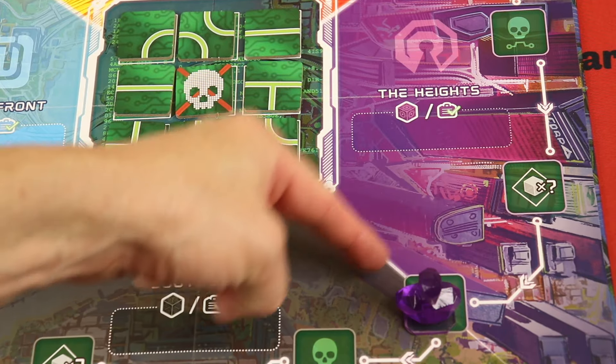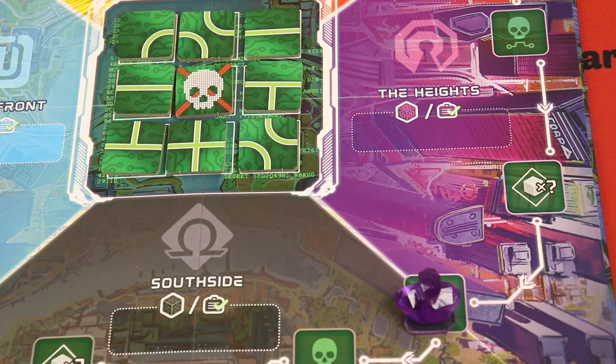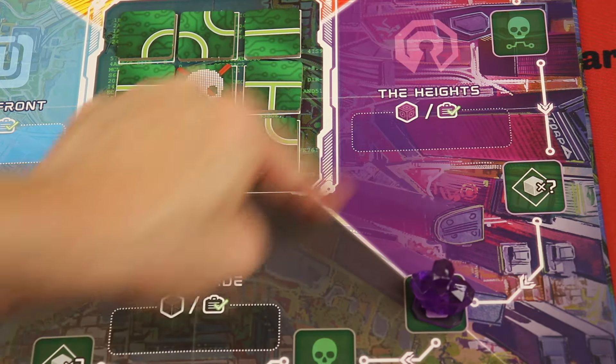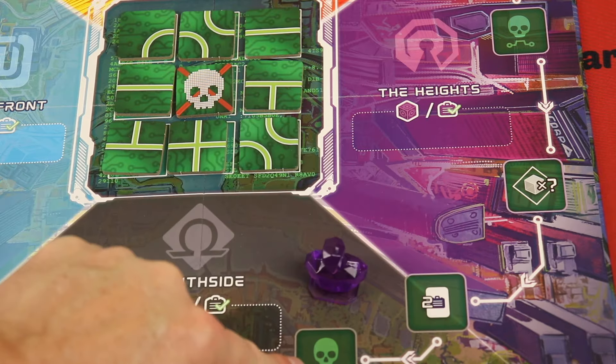Typically on your turn, you're moving one or two or more if you want to spend more cubes, and then you're doing either the location action or the district action. Here I could have done the district action for either of these two districts because that's where I was. But let's say next player — I go here on this turn.